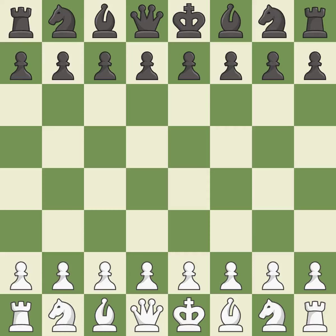Queen's Gambit Declined, three knights, semi-Tarrasch defense. 5.e3 and Nc6, a3.